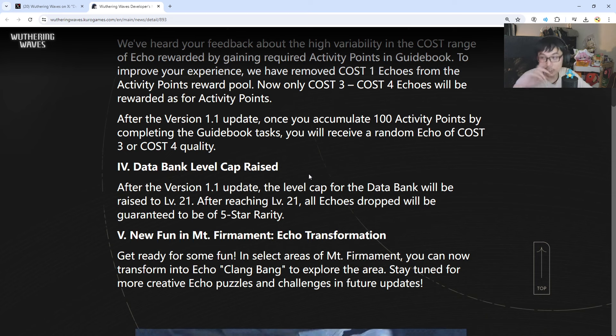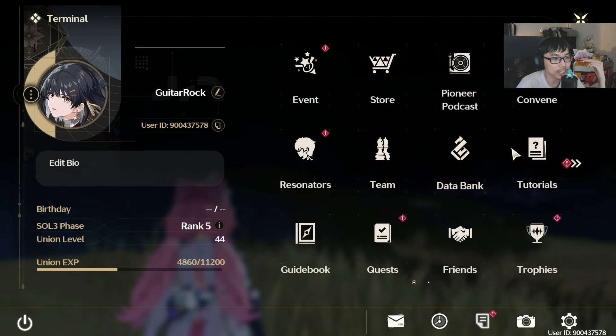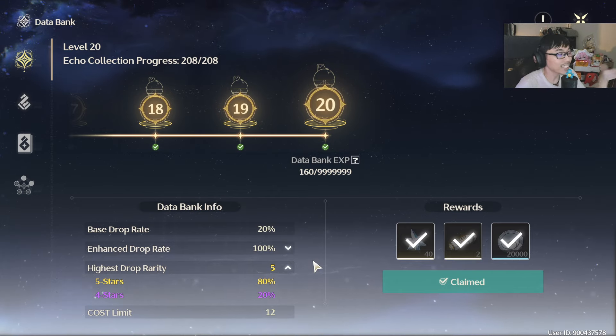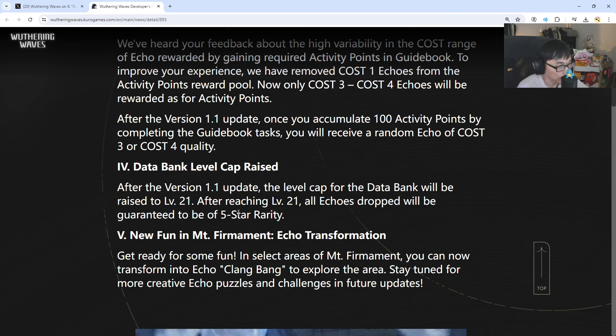Data bank level cap raised — this is pretty insane as well. After version 1.1, the level cap for data bank will be raised to level 21. After level 21, all echo drops will be guaranteed 5-star. I've been struggling with this. I was streaming every day trying to grind echoes and I don't understand why it wasn't already a thing — it felt more like 60-40 rather than the advertised 80-20 chance for 5-star versus 4-star. But now, no more 4-star drops — just 5-star rarity going forward. This encourages players to actually grind.